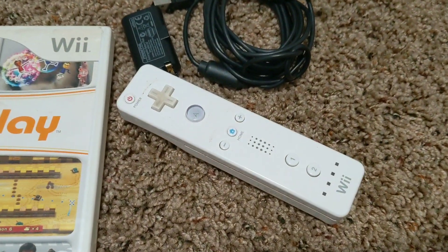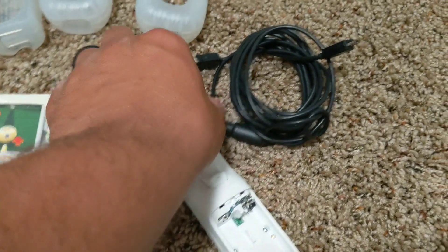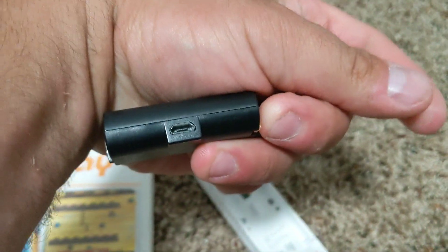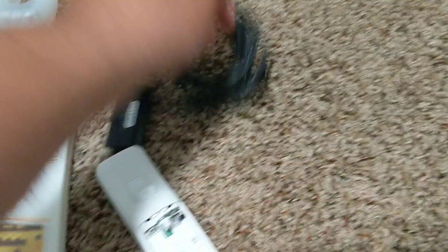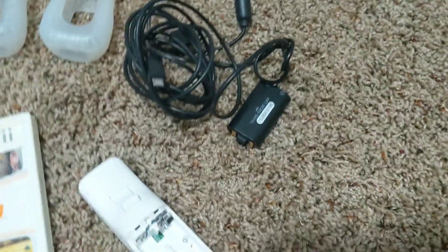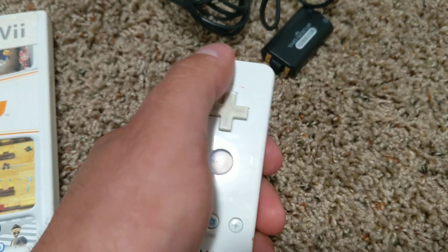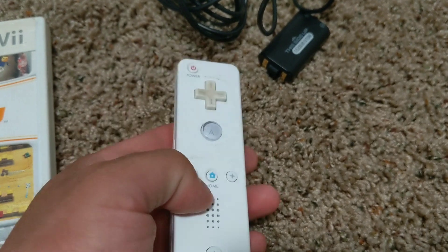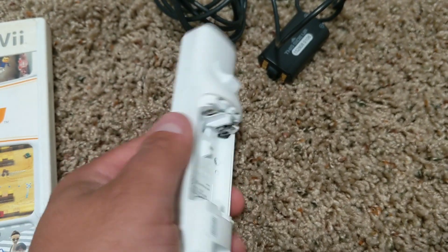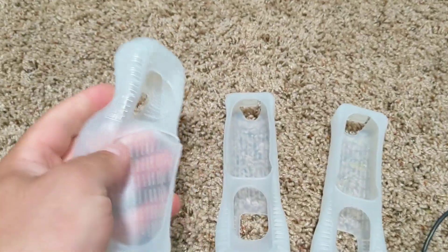Moving on to probably the best find of the night — it's a Wii nunchuck, but it is missing the battery pack. That cord with the little USB port charger — I think that's actually what this cord goes to, so figured that out. All the buttons work, the trigger works. A lot of times you get these and the buttons are jammed or the covers are cracked, but this one's in pretty good condition other than the missing battery. And then we got three nunchuck skins.